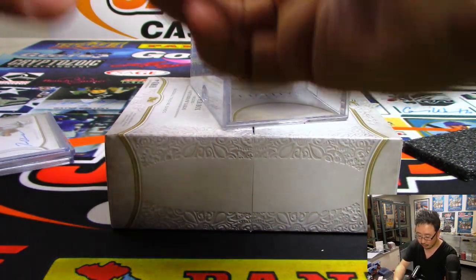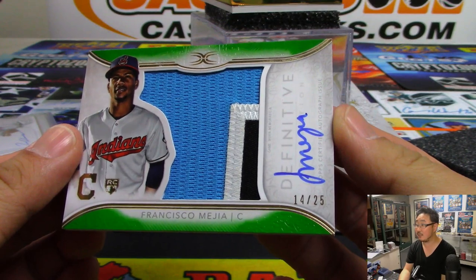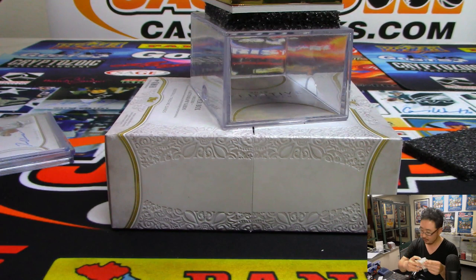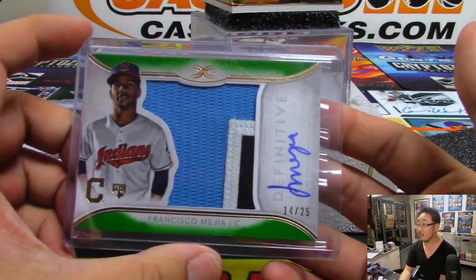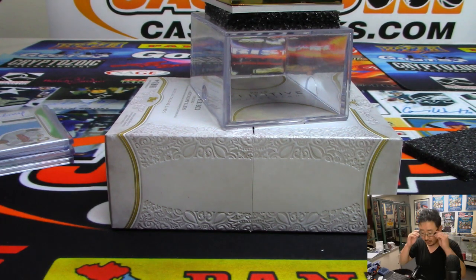Next up is a jersey auto — Francisco Mejia, 14 out of 25. Nice three-color patch and autograph — still Indians edition in this one, though he's with the Padres now. Francisco Mejia belongs to Robert K.